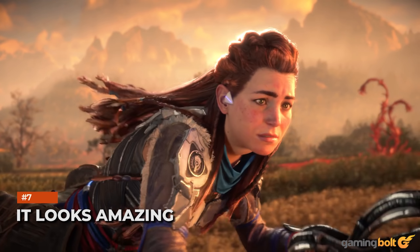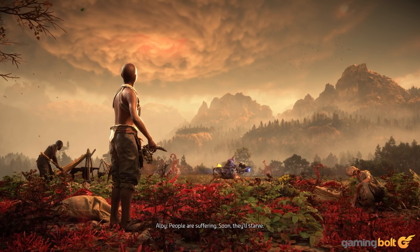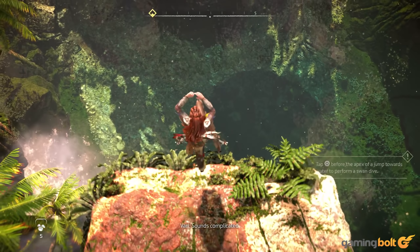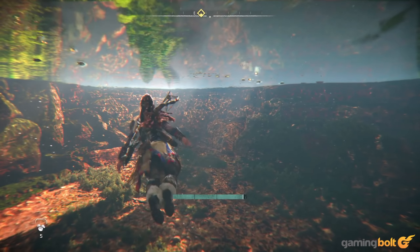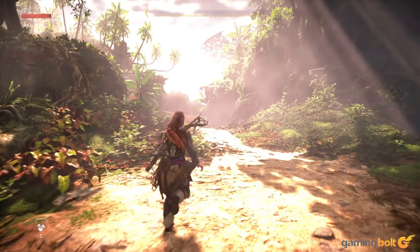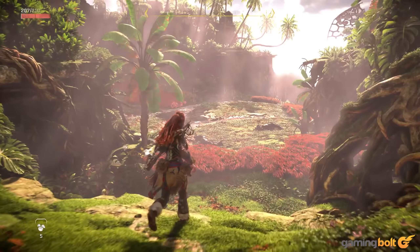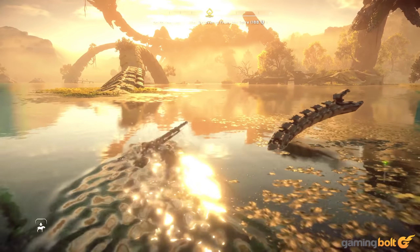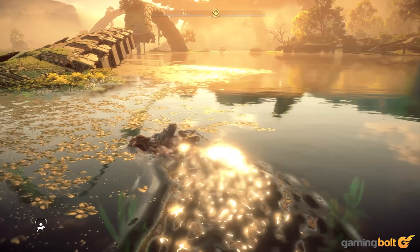It looks amazing. In 2017, when Horizon Zero Dawn launched, it was immediately lauded as one of the best looking console games ever made. In 2022, history has repeated itself because Horizon Forbidden West is just drop dead gorgeous. That is as much down to the impressive tech of the Decima engine and the way Guerrilla has used it, as it is down to the boundless creativity the game displays with its art design and aesthetic. No matter what you're doing in the game, there's always something beautiful to gawk at.